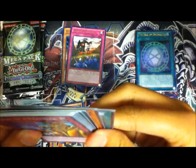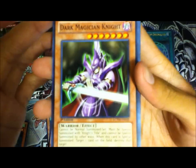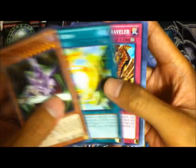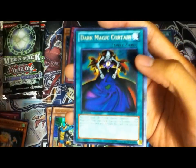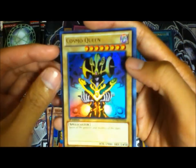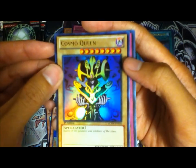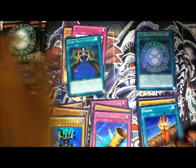Third pack: Dark Magician Knight — looks kind of awkward as a common — D-Fusion, Ordeal of a Traveler, Mystic Box, Silent Swordsman level 5. Dark Magic Curtain is our rare. Cosmo Queen is ultra rare — that looks pretty nice. And Horn of Heaven is our secret rare, and Fissure. That's awesome.